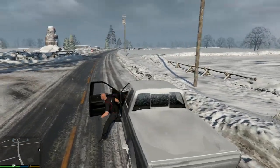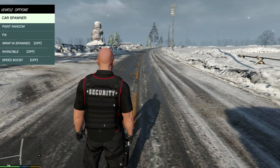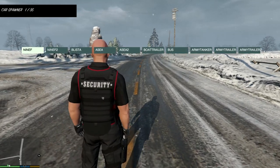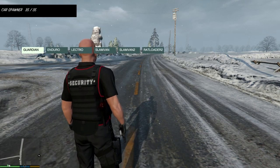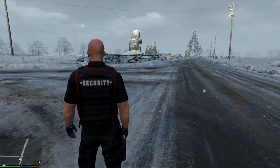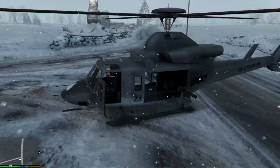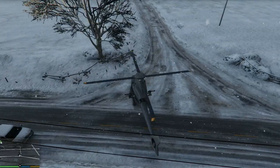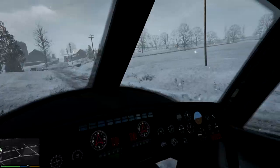Let's actually spawn a helicopter so we can fly and see the whole city. We're using a native trainer which lets you do anything you want, just so you know. Let's spawn — I think it's the Valkyrie. Here we go. I believe it's from the Heists update. Let's switch to first person for a second. Here we go.